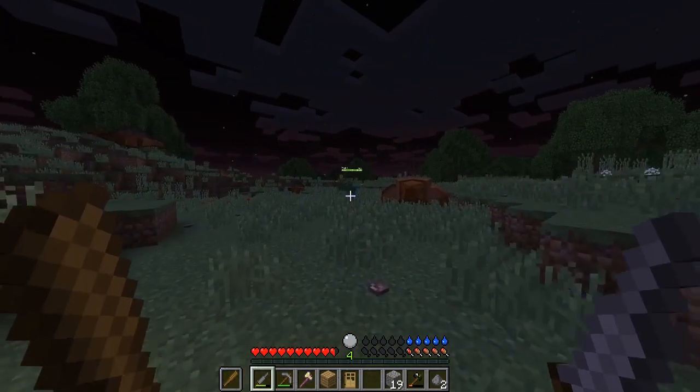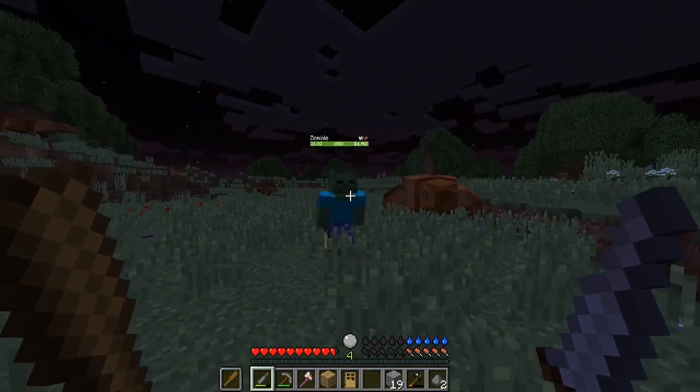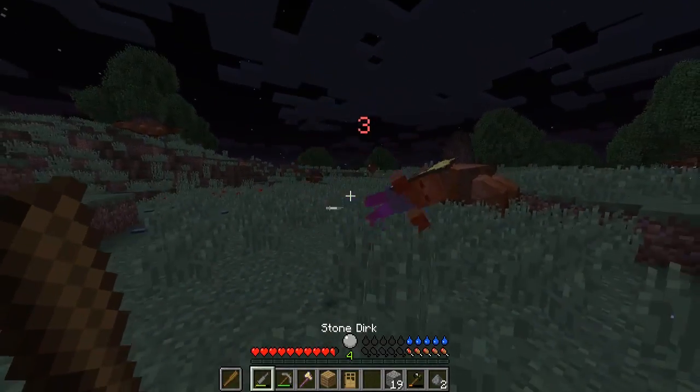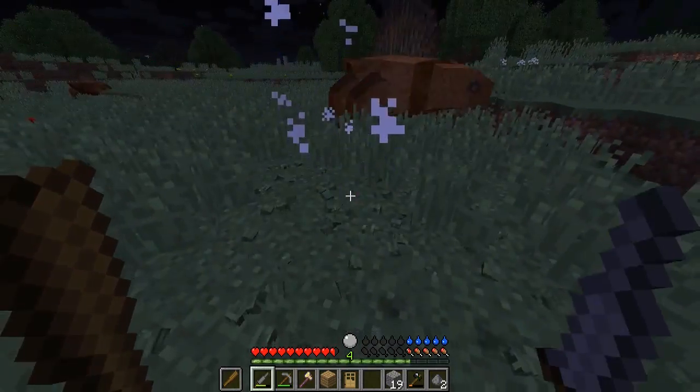Hey, what's good zombie? Does he have a wand in his hand? No, he's got some sort of wand. Hopefully he drops it - or it could be a mace. No, he didn't drop it.